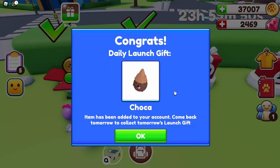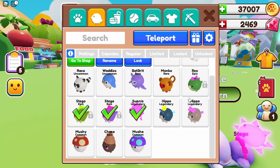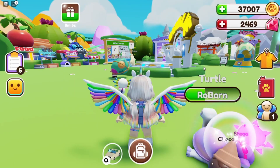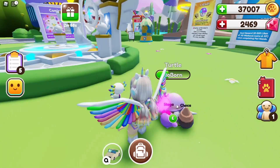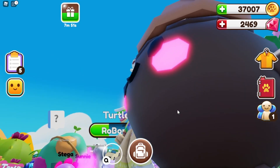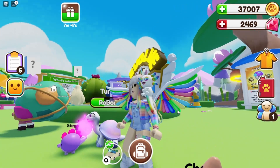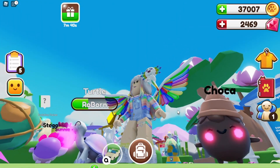Oh my goodness, oh my god, this is so cute! Day 23, because today is the 23rd of July — we get this cute little pet! It's an epic pet! Sorry Stego, you can come out. Look at its little cheeks! I like you, my little choco ice cream with your little rosy sparkly shiny cheeks. You're so cute!